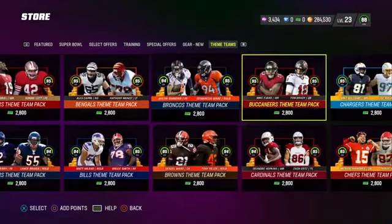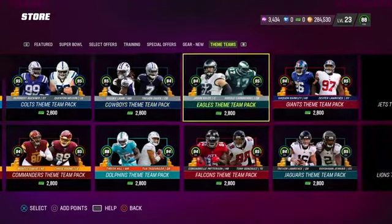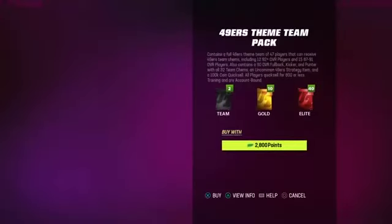There's also this new themes tab — have you seen this? This used to be a thing in special offers but now it has its own tab. These are pretty good teams for 20 coins — fairly good teams.